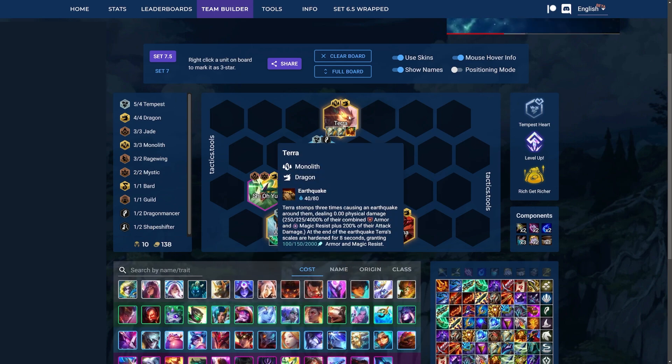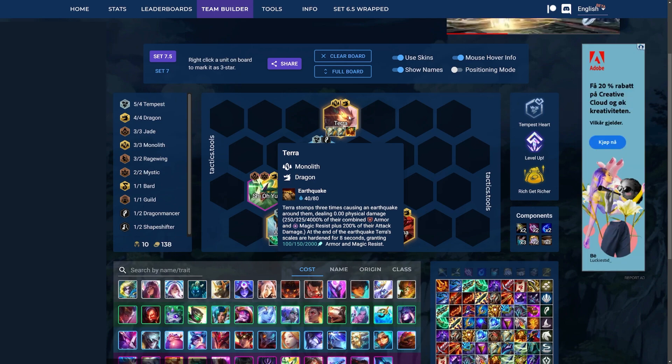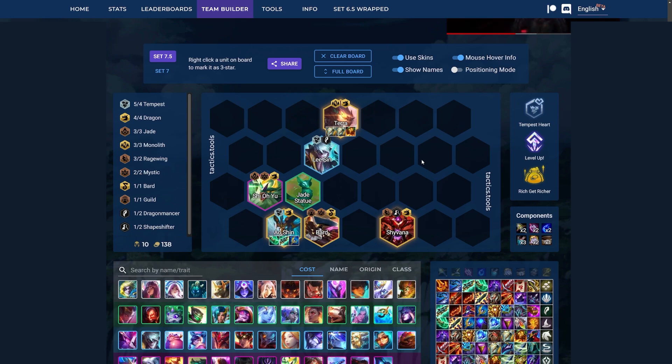Terra is a bit interesting — they scale with both armor and MR, so Stoneblade is really great on them, but that basically just makes them deal more damage. So if you don't really need damage, you can just put standard tank items on Terra and still do fine. The best augments for this comp are basically econ augments or plus 1 Tempest.